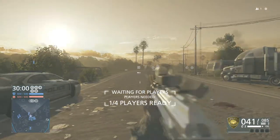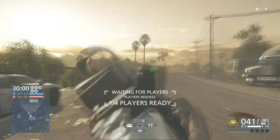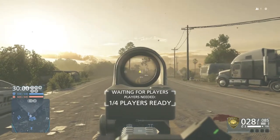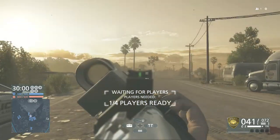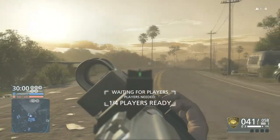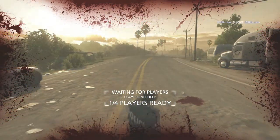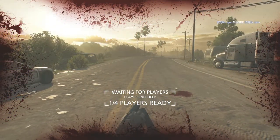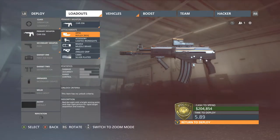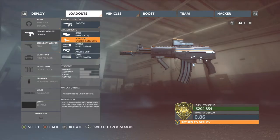The canted iron sights give you improved iron sights to use instead of whatever sight you have on there. So if you want to run a medium range scope on your gun and then switch over to some close range work, there you go — just like that. How the attachments work out, there are only a few that actually help your gun and the rest don't help it whatsoever.